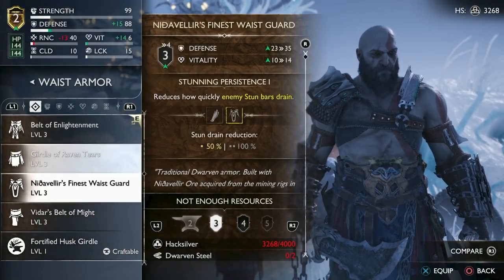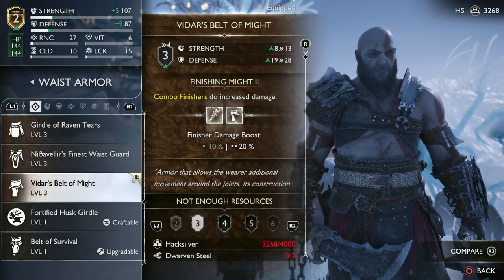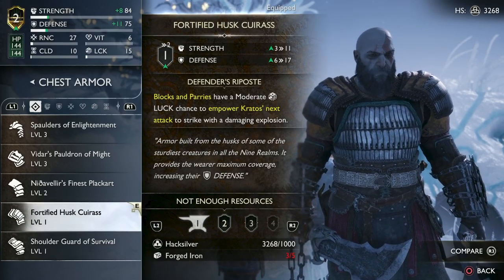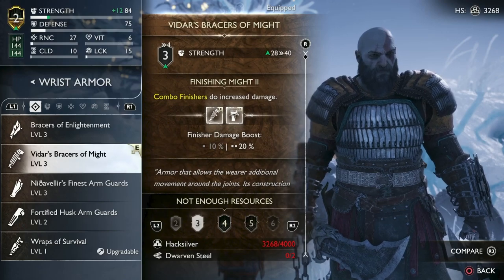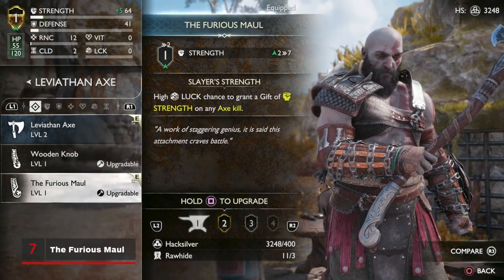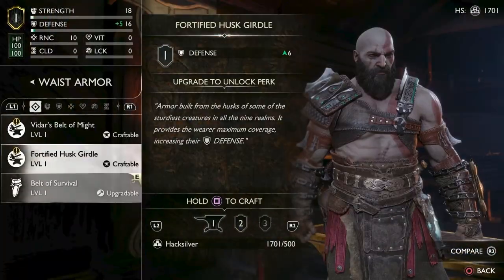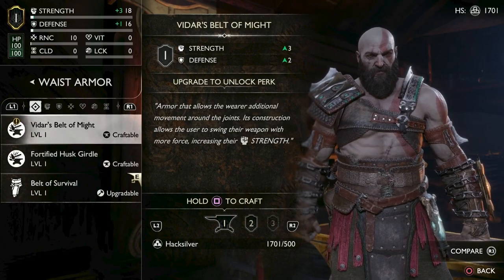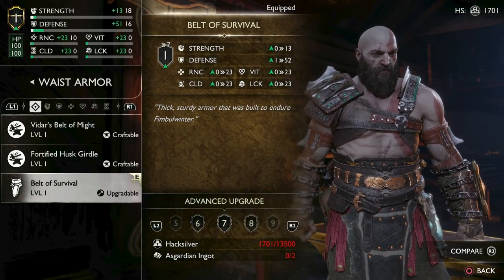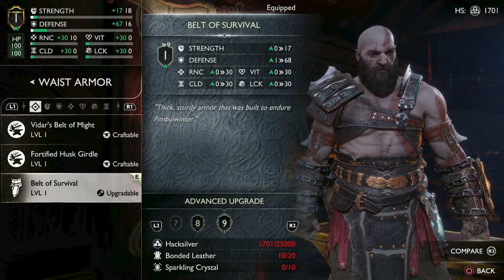Each set of armour is made to work together, and you will receive compound bonuses for equipping matching pieces from the same set. But you can also mix and match — for example, a more protective piece of chest armour paired with wrist and waist armour that provides more damage. There are only two Leviathan Axe handles to choose from early on, so we recommend continuing to use the Furious Maul grip from the chest back at the house. Unlike the first game, you can keep your starting equipment and upgrade it all the way through to the end game, but it will be decidedly average compared to other equipment while still at lower levels.